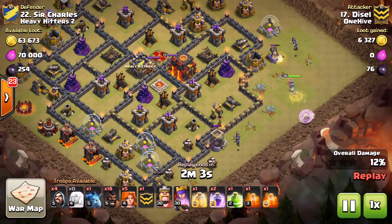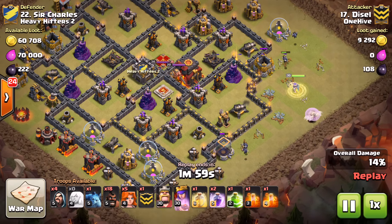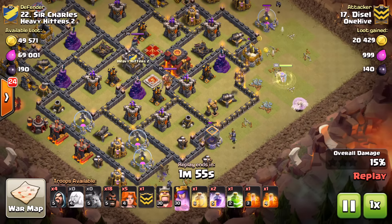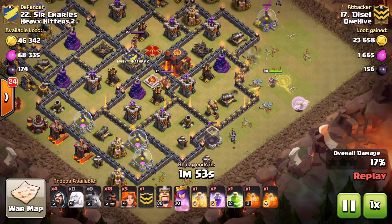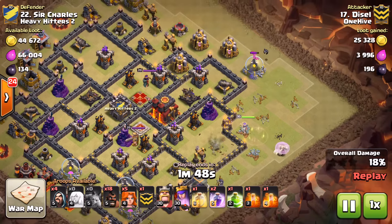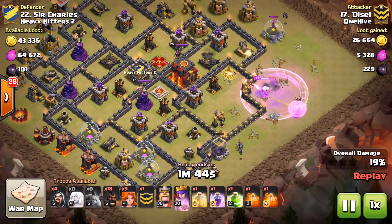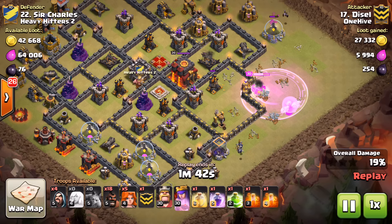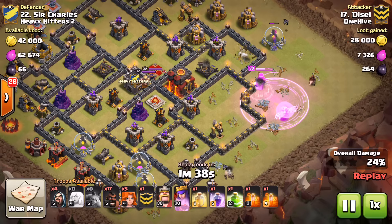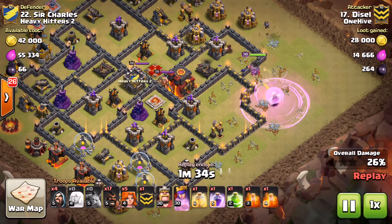He heals up his queen, gets the healers on — those minions got that high-HP storage halfway down before the queen even got there, which is awesome. Now everything's looking pretty solid, lots of trash cleared out of the way. He rages up — he's got like four point defenses on his queen right there, so good rage placement. He's clearing defenses, wants to get in and get the CC.